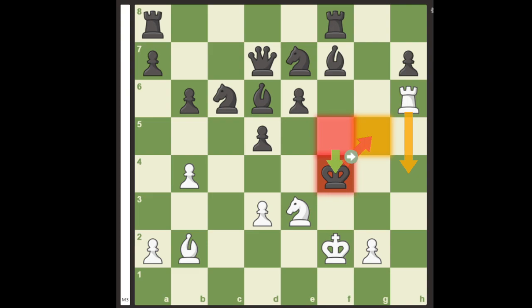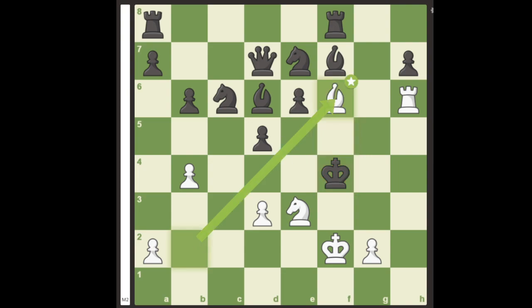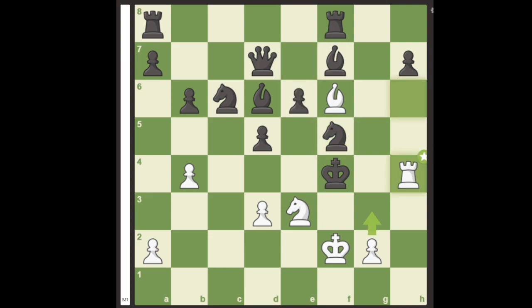Instead, the key move of the hunt is revealed with bishop f6, completely cutting the king off from life. The only way to defend against rook h4 checkmate is knight to f5, but we sacrifice the rook anyway with rook h4 check, and after knight takes h4, the puzzle is finally completed with pawn to g5 — a fork checkmate.